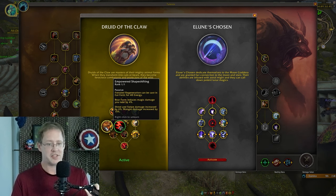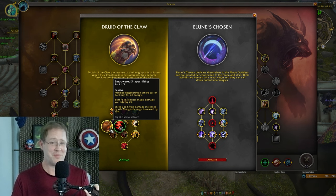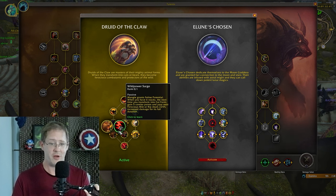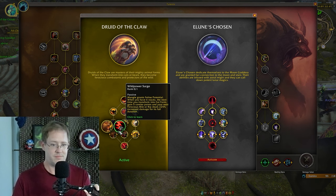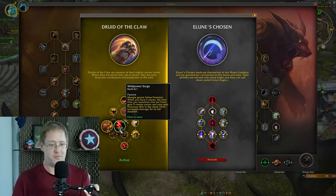Then there's a decision between magic damage reduction versus Swipe and Mangle damage increase, and also the functionality of being able to Frenzied Regen in cat form for energy — which is actually pretty cool, it means you can shift into cat form and double-tap it while running out. I basically took this for the DR, and because Wild Powered Surge didn't seem like the stacks persist when you shift out of bear form.